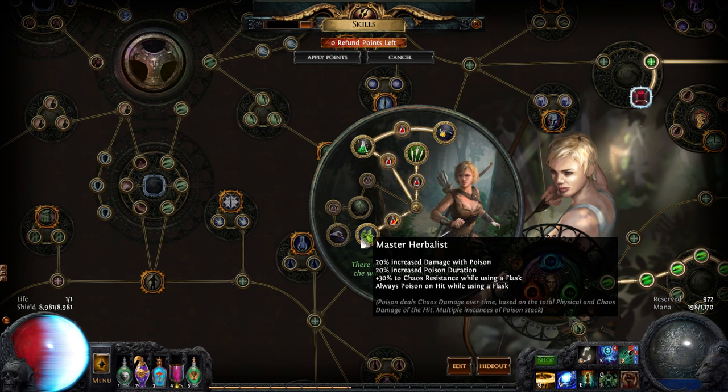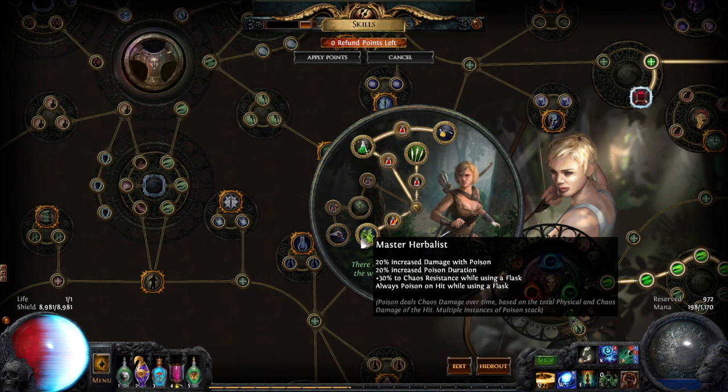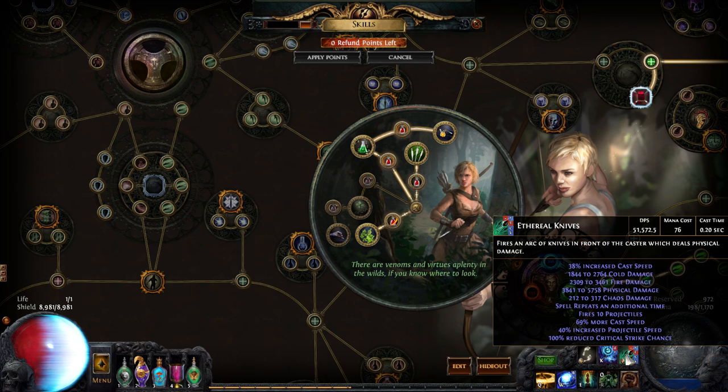Why does this Ascendancy work? Well, it gives me poison - always poison on hit when using a flask - and I do deal a substantial amount of physical damage, like about 5k average.